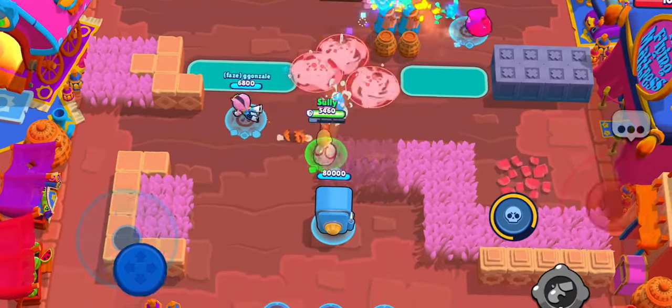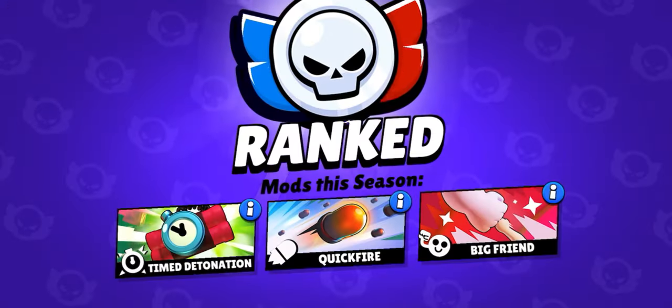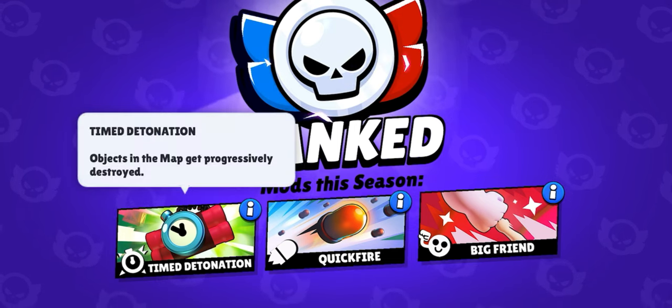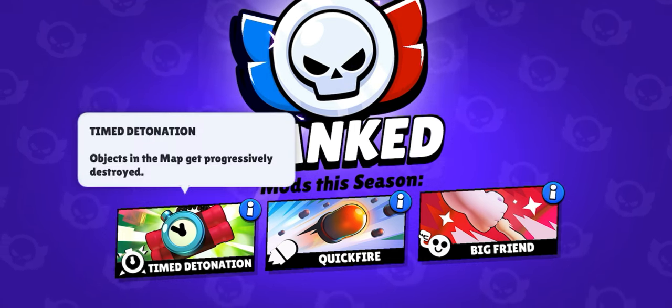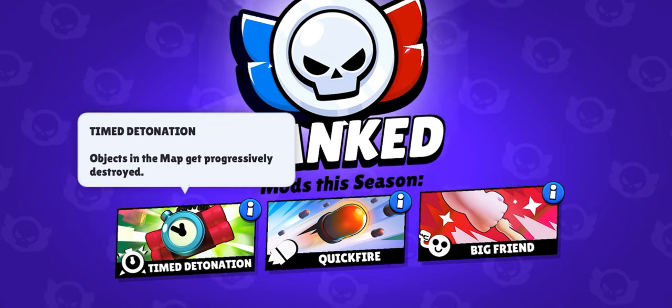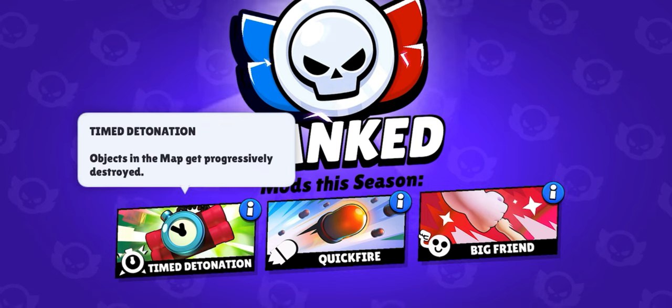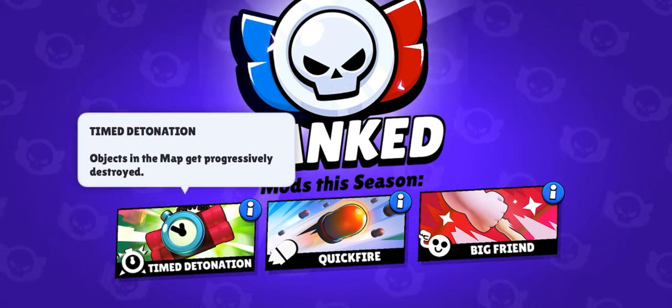Well, that would be true, but we have the disgusting ranked modifier Time Detonation, which destroys certain map obstacles after every five seconds in a match until no obstacles are left. Honestly, in every game mode this modifier comes up, Piper is certainly going to be picked and be very, very useful. So if you're not paying attention to this and leave her unbanned, don't be surprised if she gets picked in your games.